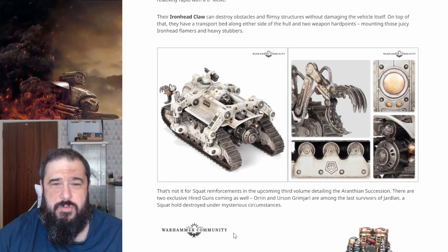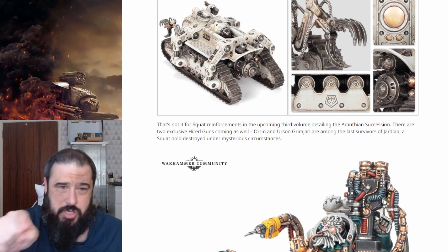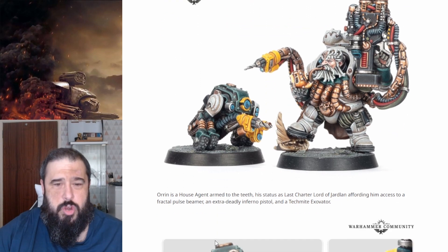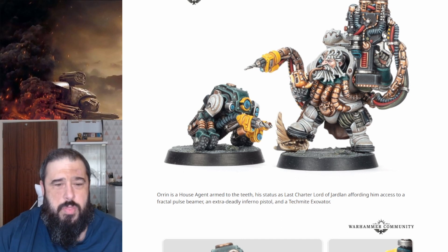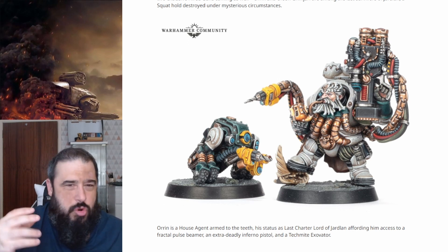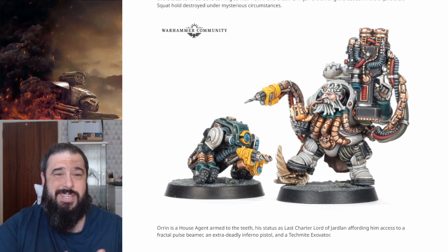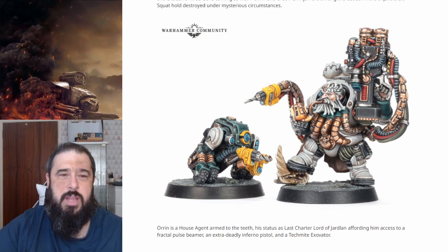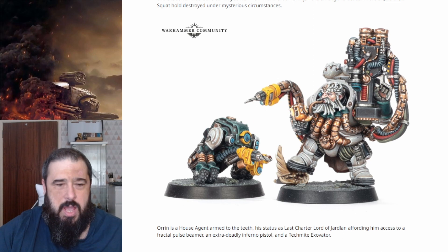I'm not a big player of Necromunda, but I would love to see these in the Leagues of Votann army, especially these new characters about to be shown. So you've got the Last Chart of Lord of Jarland, which has got this really cool big pipe. One of the things I'll say straight away is that there is definitely a Kharadron Overlords vibe to this guy, as well as the Leagues of Votann vibe. And I think that's kind of what the Leagues of Votann in 40K have been missing. This is a pretty cool model. There's a little robot, it's pretty sweet.